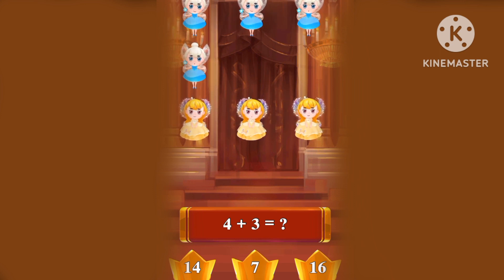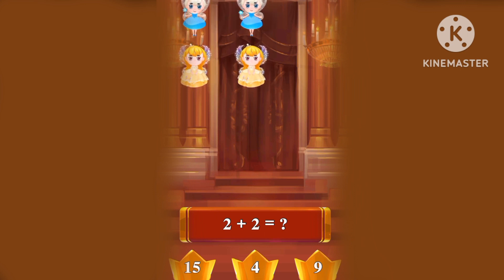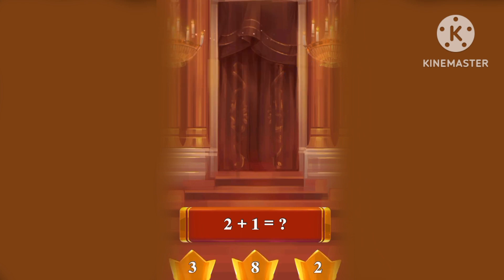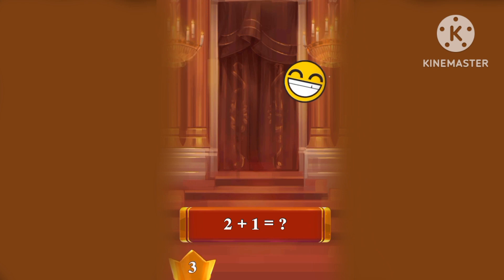What's four plus three? One, two, three, four, five, six, seven! Four plus three equals seven! What's two plus two? One, two, three, four! Two plus two equals four! What's two plus one? One, two, three! Three!